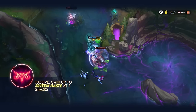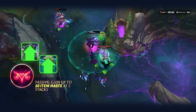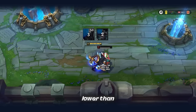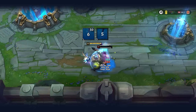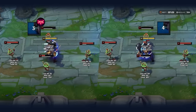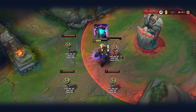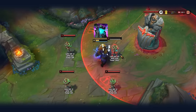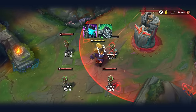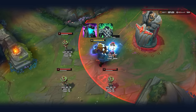Ingenious Hunter reduces the cooldown of your item actives with each stack, and that applies to both Unending Despair and Fimbulwinter. As soon as you hit max stacks, Fimbulwinter's cooldown becomes lower than your Q at every rank and full build, basically adding another shield ability into your kit. Unending Despair's cooldown gets reduced from 7 seconds to every 5 seconds, which is great and does allow you to survive for a very long time. But the glue that ties it all together is Spirit Visage — with it, you can stand under tower like this forever. The heal is just that large and happens that often.